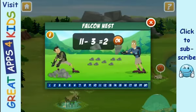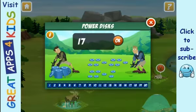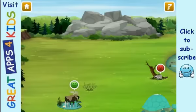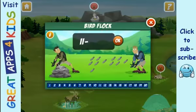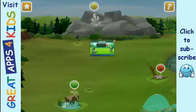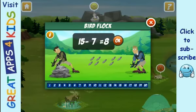Peregrine falcons nest high up in cliffs — they scrape out a small nest. Nice job! Now earn the creature power disc. Activate falcon power! Falcons are speedy bird hunters. Bird flock! Nice job!